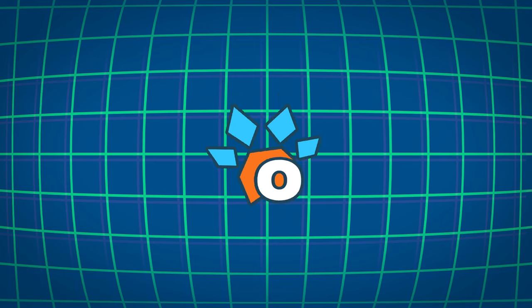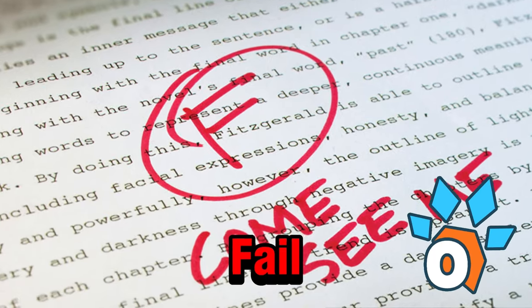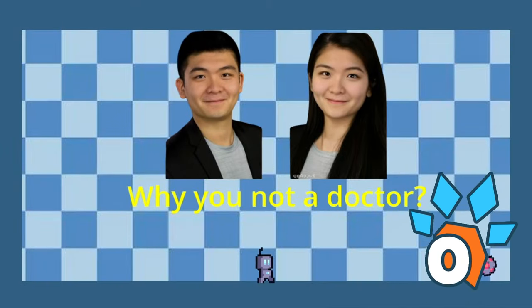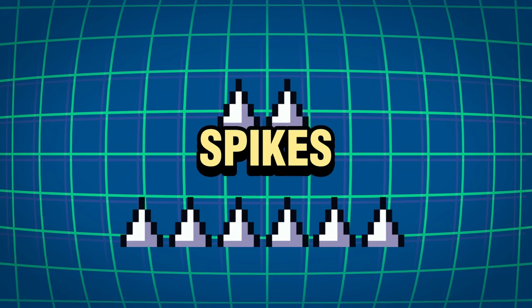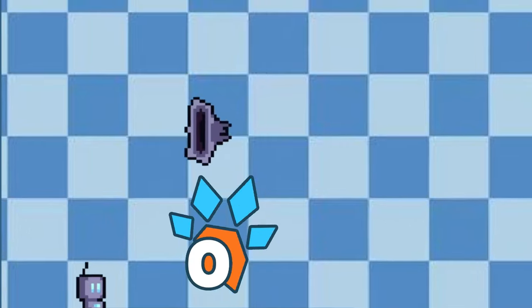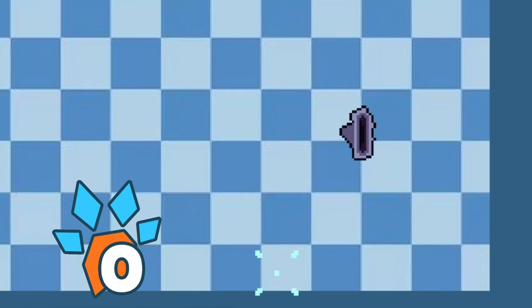The game also needs a way for the player to fail. We added spikes — when the ball or player touches them, they just die. Next, we created a portal so when the ball goes through it, it teleports to another connected portal.